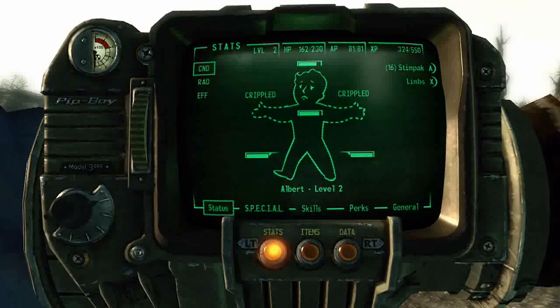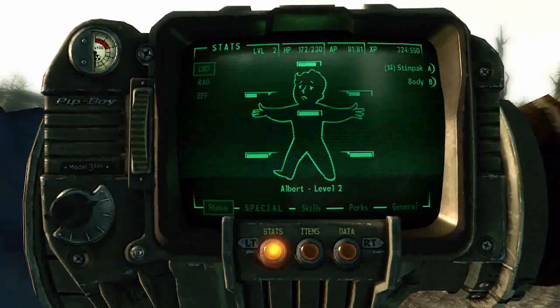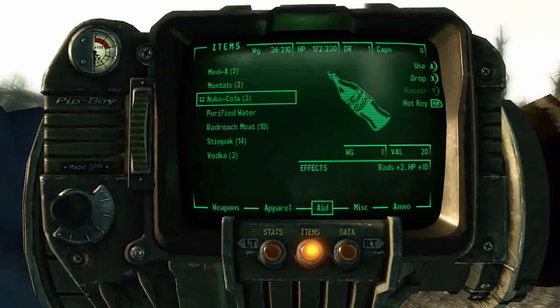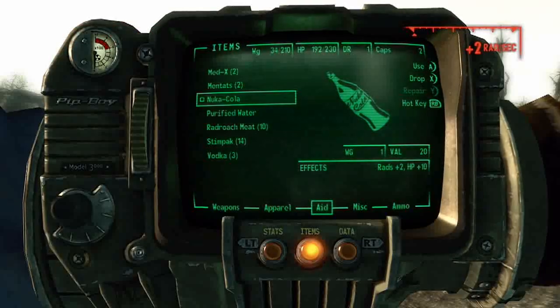On my wrist is the Pip-Boy 3000. This is a PDA device that everyone gets in the vault when they turn 10. It holds all of your stats, your weapons, your items, the quests you have, maps — everything you need to manage your character.